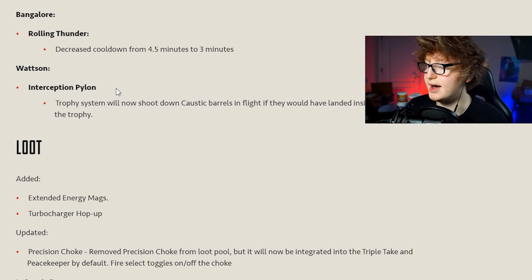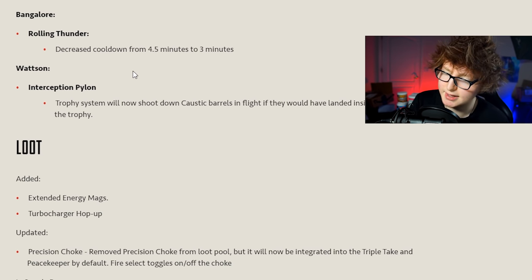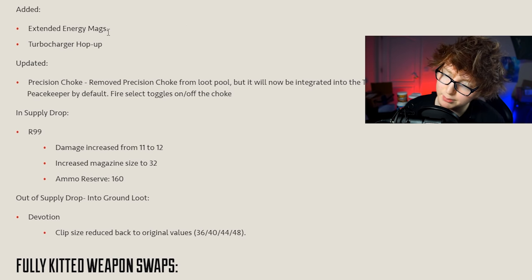Watson's interception pylon can now shoot down Caustic barrels in mid-flight, just like it would projectiles for her ultimate. They also made it so you can shoot the Caustic barrel the entire time it's expanding to kill it. I think this takes Caustic pretty much out of the high-level meta - you can still use him, but there won't be as many people using him at high ranks.